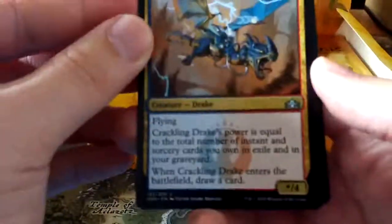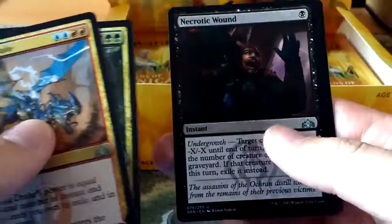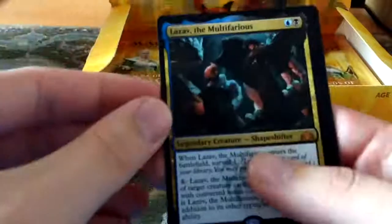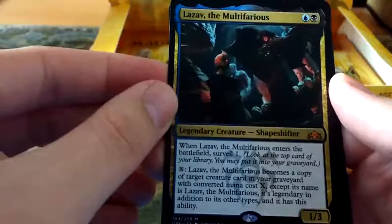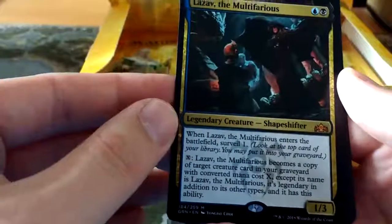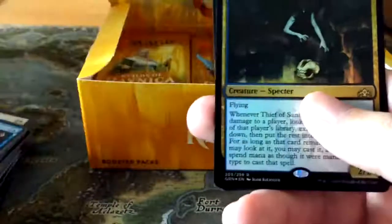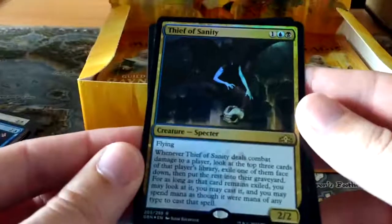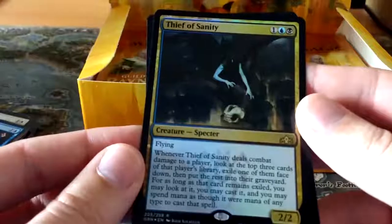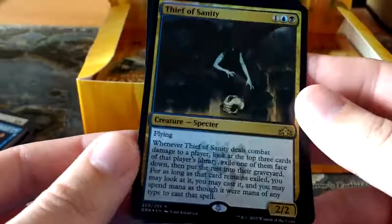There's Crackling Drake, which is essentially the Enigma Drake from Amonkhet on steroids. Golgari Findbroker, Necrotic Wound, and straight into another Mythic: Lazav the Multifarious. A 1 blue, 1 black 1-3 Shapeshifter with Hexproof. You can pay X and he becomes a copy of target creature in your graveyard with converted mana cost X - except his name is still Lazav. It's legendary in addition to its subtypes and has the ability to change again. And then we also have a foil rare: Thief of Sanity - a 1 blue black 2-2 Spectre. Whenever Thief of Sanity deals combat damage to a player, look at the top three cards of that player's library, exile one face down, put the rest in the graveyard, and you can cast it spending mana of any type.